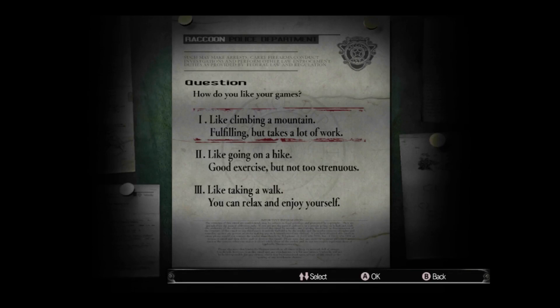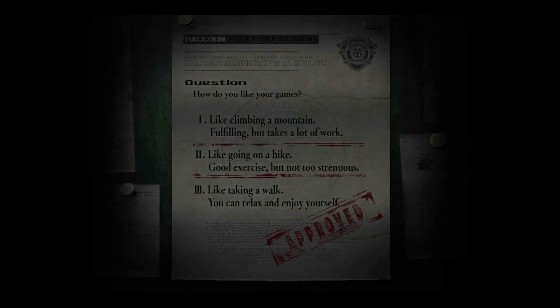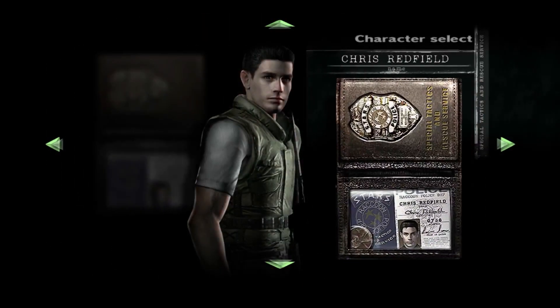This is basically your difficulty setting. You've got: climbing a mountain — that's obviously hard; going on a hike — that's normal; and taking a walk — easy. If I remember right, there's no real difference in the game between any of these settings, so you could play any of them and still get through. I don't think that was always the case but I'm pretty sure it is here. We're gonna go through on normal.